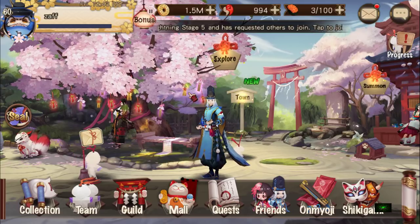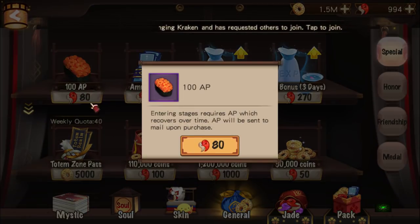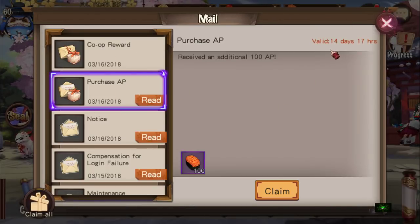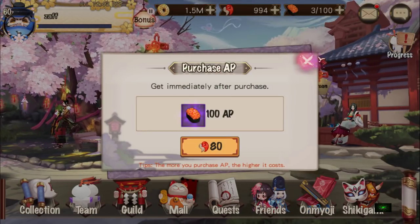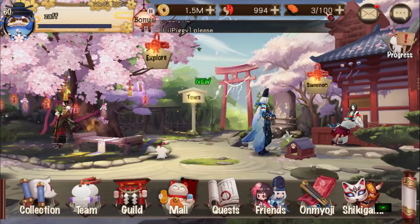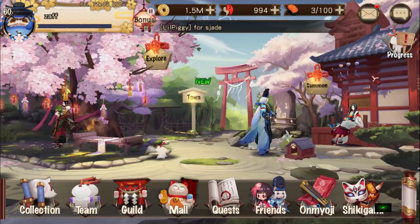He only bought sushi from the mall for AP. You go to General, buy the sushi, and it shows up in your mail for like 14 days. Instead of adding AP directly, it stores it there. On days when you need to farm a lot, you just withdraw as many APs as you need — 60, 80, 100, whatever you want.